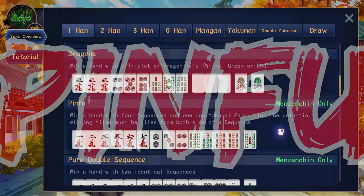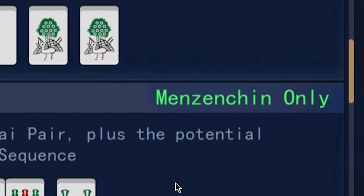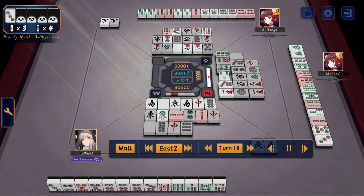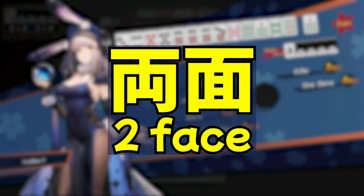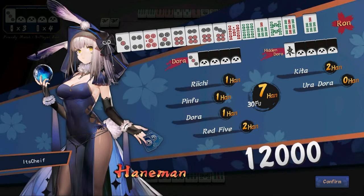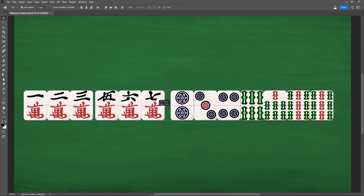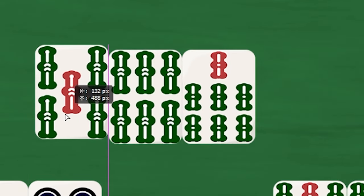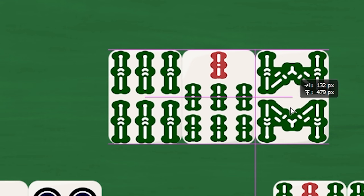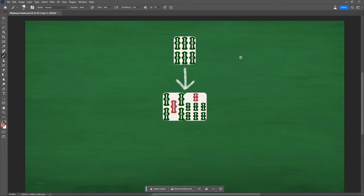Next is pinfu, and this is going to be quite hard to explain. Some people call pinfu all sequences, but that's not exactly the full story. First, this is menzenchin only, meaning closed hand only. Everything must be a sequence, however the tiles that you are waiting must be a rianmen wait — rianmen literally translates to two-face. So if you take a look at this example, we can divide the sets into 1-2-3, 5-6-7, 2-3-4. The incomplete set is 6-7, and the pair is 9-9. Because the incomplete set is 6-7, it is possible to win on 5 to make 5-6-7, or on 8 to make 6-7-8. Because you can win on 5 and 8, it's a two-sided wait, and that qualifies this hand for pinfu. That is opposed to a 5-7 wait where you're waiting the 6 — that is not a rianmen.